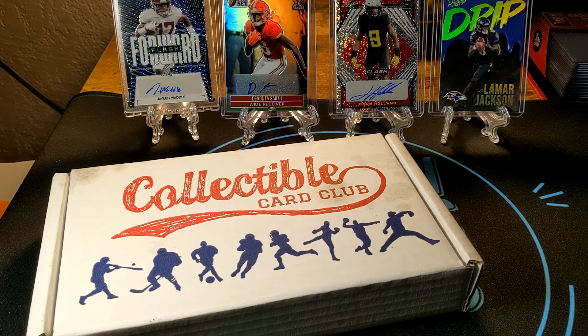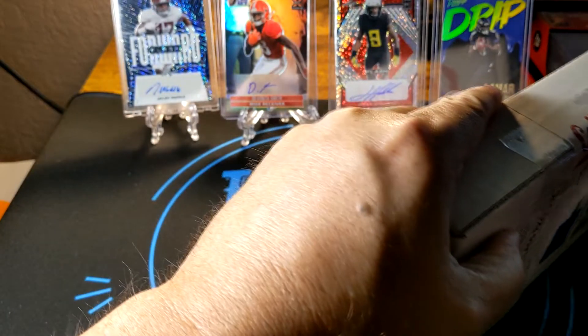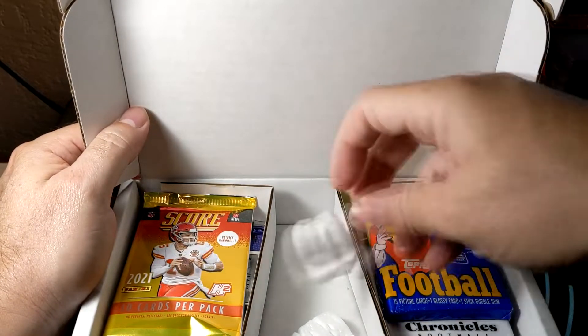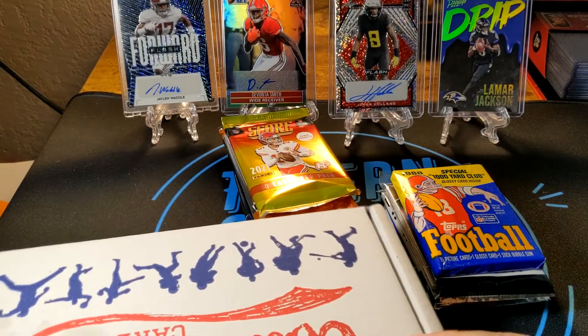This particular box is the modern and vintage football box — the gold one. They do three different variations: the silver is around $25 for five packs, the gold is about $42 for 10 packs, and the platinum is around $62 for 15 packs. I decided to do the gold because it's right around the cost of a mega box, and that's probably the best one to get an idea without going too high. If I get some good hits, I may upgrade to the platinum at some point.